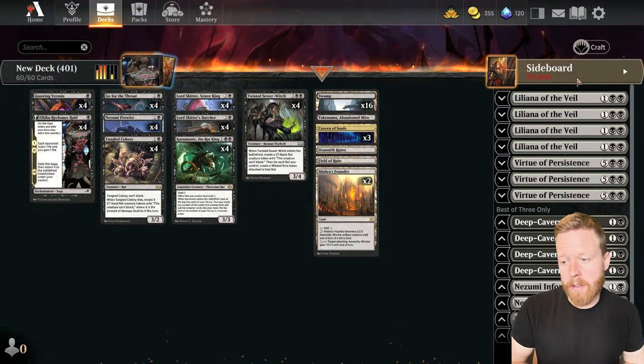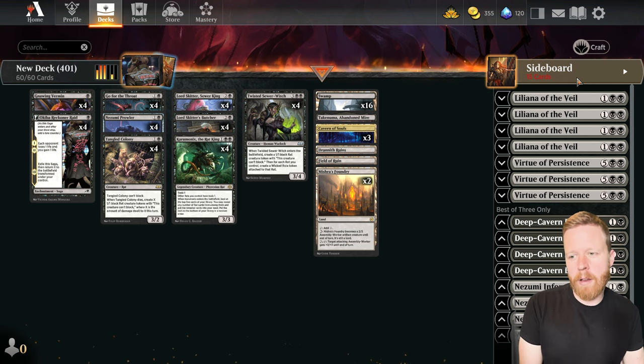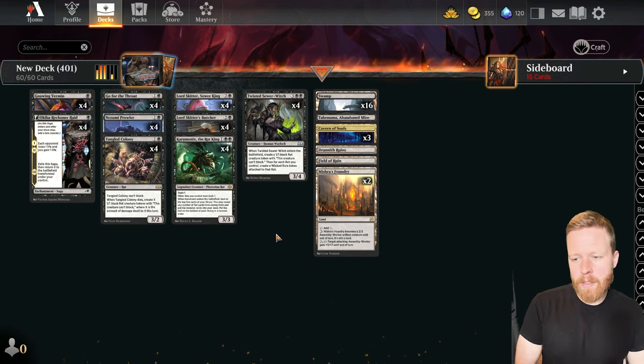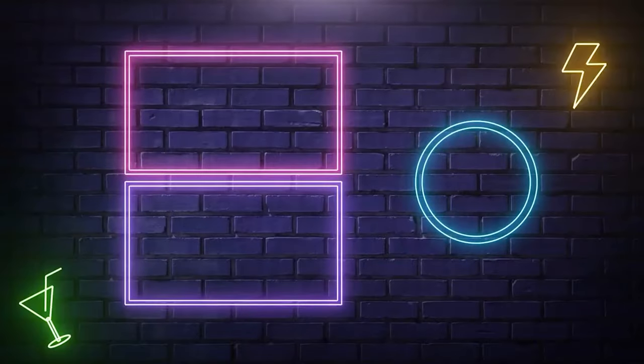That was Mono Black Rats — I think it's pretty good. I'm wondering if there's something in the four drop slot I could be putting in. I know you could play the Wandering Throne or whatever — the artifact guy who counts as a rat technically. Maybe like a four drop rat. The problem is it's not a rat before it enters the battlefield, so you can't get it off of Karumanix — it doesn't count as a rat until you play it. So I don't know if there's anything I'm missing or any other good rats, but it's a pretty cheap deck which is nice and fun to play. So that's Mono Black Rats — thanks for watching and I'll see you in the next video.